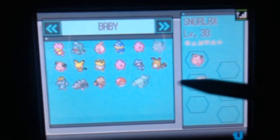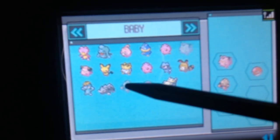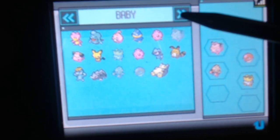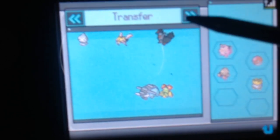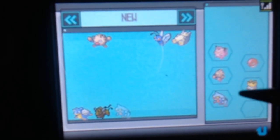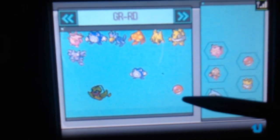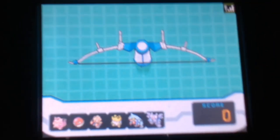Let me see — is there anything else I want to take? I need Voltorb in there. I already have a Hitmonchan. I'll take this Togepi — why not. Maybe I'll get Toxicroak. Ooh, Glider would be cool. There we go. That's what I picked.